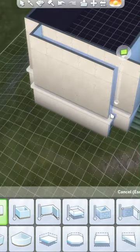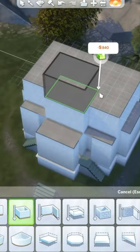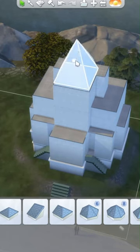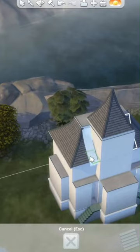I decided to go with the old Victorian house style, which of course means that the vampires expansion pack is doing overtime today. A lot of haunted houses also have slightly slanted roofs, so I made sure to add that in too.